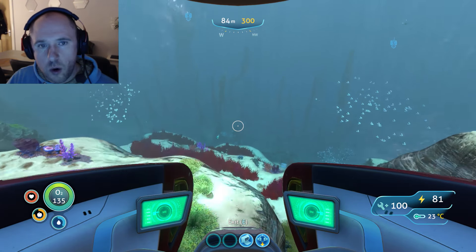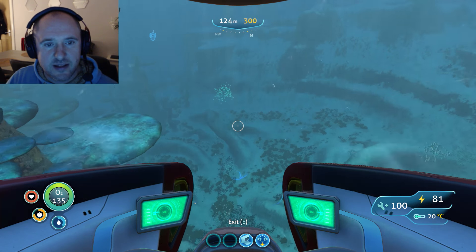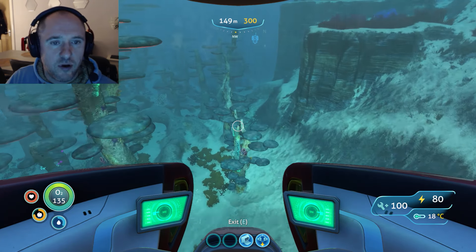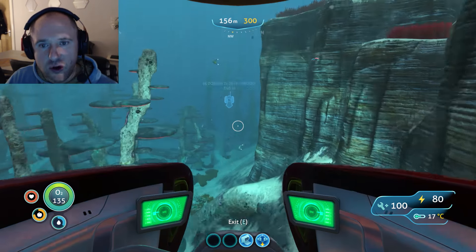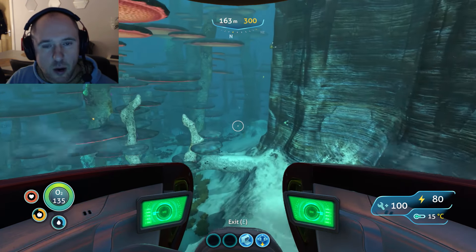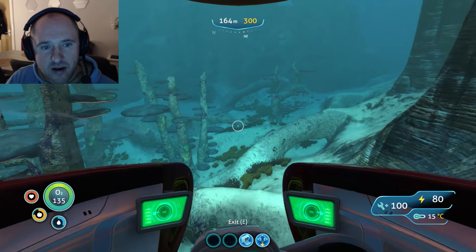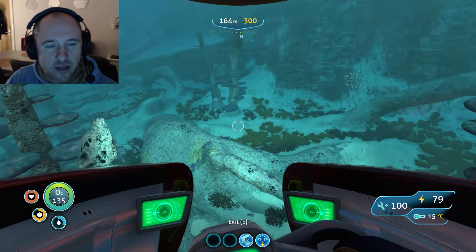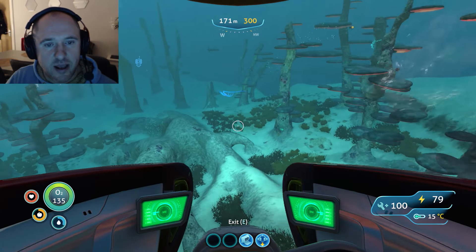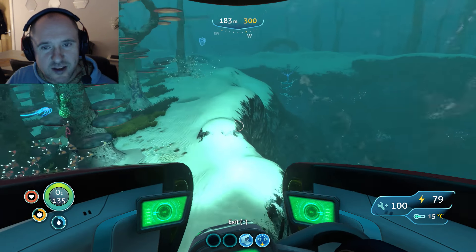We're going to work on the outskirts of the mushroom forest for this demonstration, just to make it a little bit easier. You can cut through once you're more familiar with the map, but keep to the outskirts for now — right between this cliff face and the mushroom trees. In terms of fauna it is quite a medium threat, but you should be okay providing you follow the route. The fauna you may encounter is the crab squid and the warper. The warper in particular is a bit of an annoyance — it will zap you out of the sea moth. The crab squid can disable the sea moth itself.